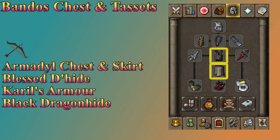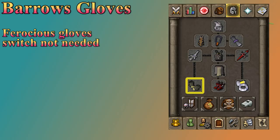Barrows Gloves are the best in slot for range and second best for melee. You could bring Ferocious Gloves to switch if you're feeling special, but it's really not necessary. If you don't have Barrows Gloves, just go down the list of Recipe for Disaster gloves, or worst case scenario wear a Combat Bracelet. If you've done Monkey Madness 2 and you don't have Barrows Gloves though — what are you doing?